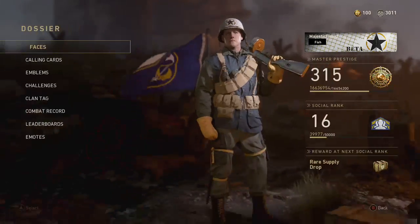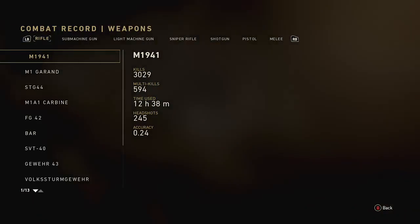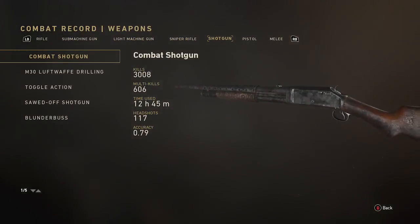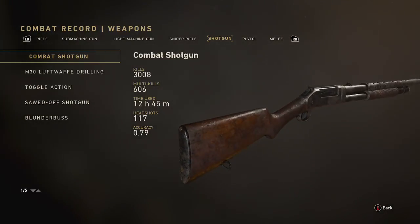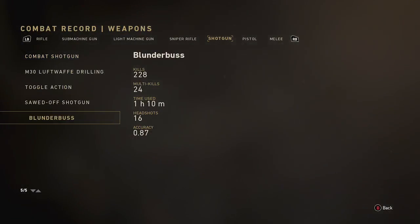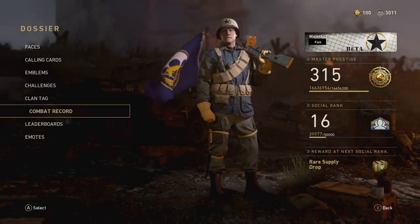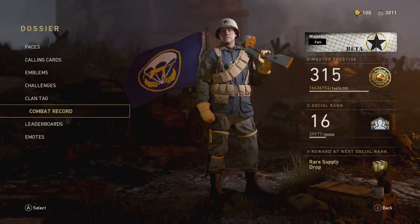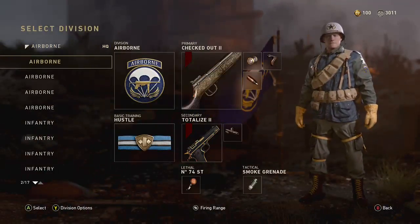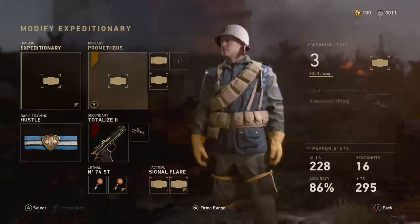If I go to my dossier and combat record, best weapon is the PPSH. For the combat shotgun, I've used it for 12 hours because it's just the best shotgun in the game. For this blunderbuss though, it's under two hours — it didn't take me long at all. The time probably increased because of the Wanderlust moshpit.